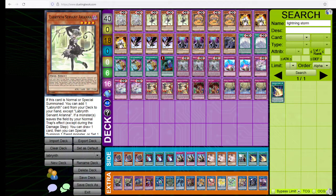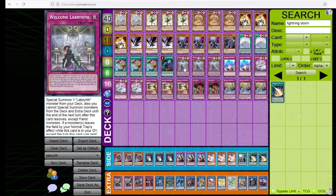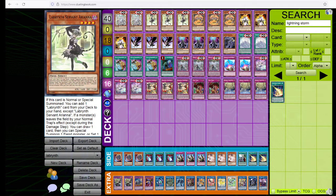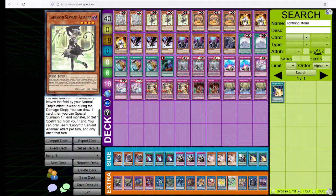Three copies of Labyrinth Servant Ariana. This is our starter. She can, on normal or special summon, search for a Labyrinth Spell or Trap, which is going to be Welcome Labyrinth or Labyrinth Labyrinth. And when your trap effect removes an opponent's monster from the board, you can draw a card and then special summon a fiend monster or set a spell trap from your hand. You can only use one of those effects each turn — you can't use them both in one turn. Be careful of that.